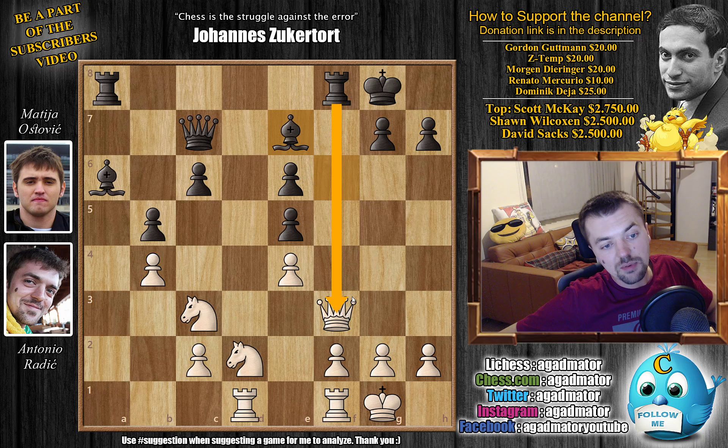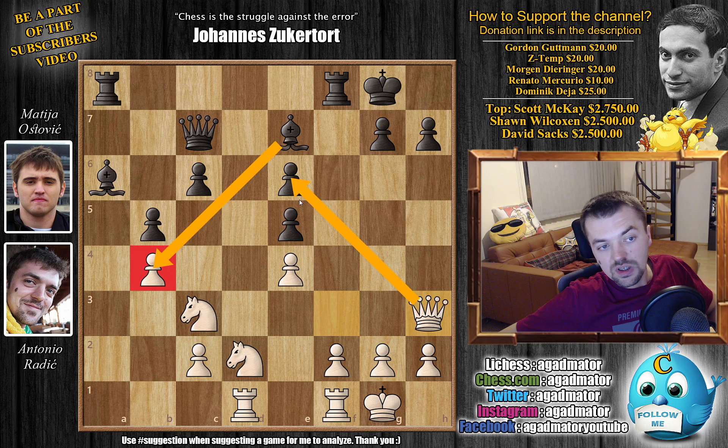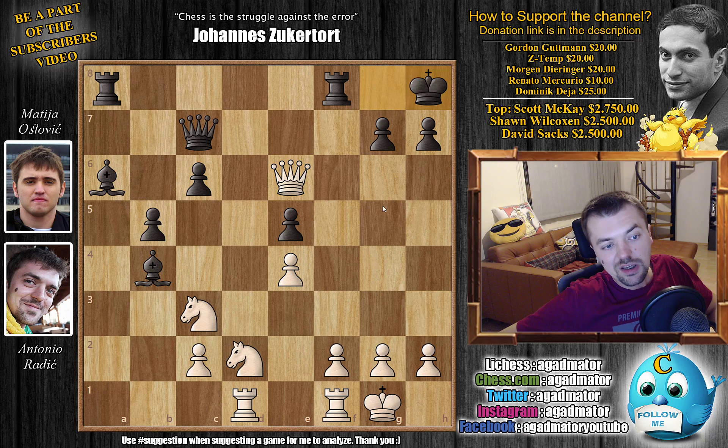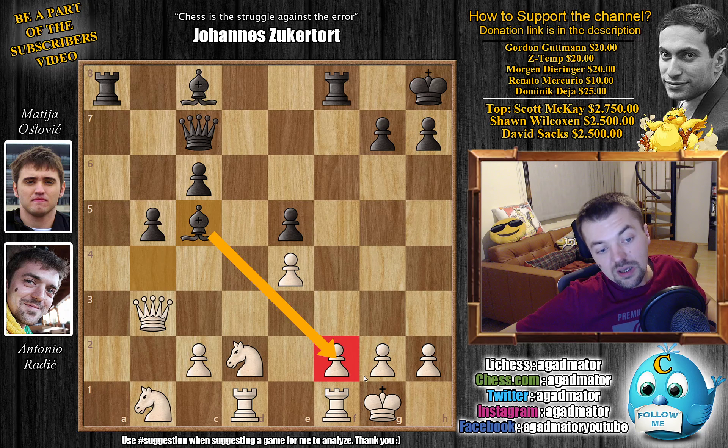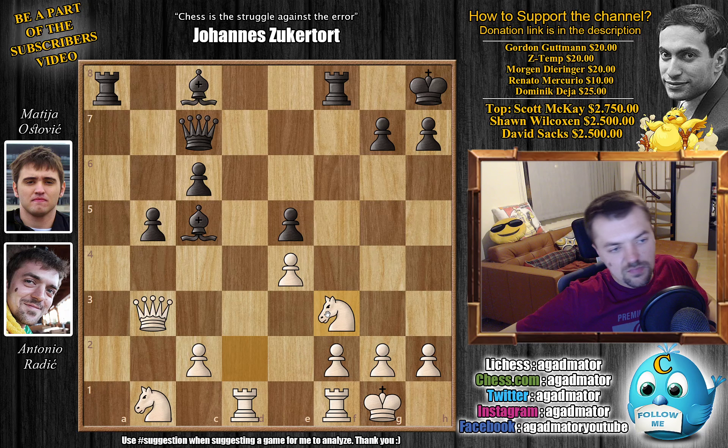He played bishop to e7, opening up an attack on the queen and also on the b4 pawn. I played queen to h3, figuring we can trade b4 for the e6 pawn — e6 pawn comes with check. He makes the correct decision and doesn't guard the e6 pawn; he just captures, allowing queen captures on e6 with check, king to h8, and now he'll have very strong pressure along the f-file. I played knight c to b1 to get the knight out of harm's way. He played bishop back to c8, attacking my queen, and I went queen back to b3. He went bishop back to c5, putting pressure on the f2 pawn, and I played knight to f3. The material on the board is equal, but the bishop pair is extremely strong here.